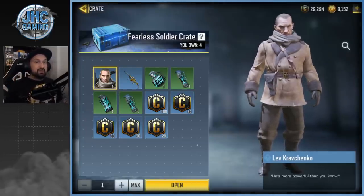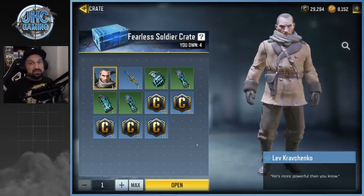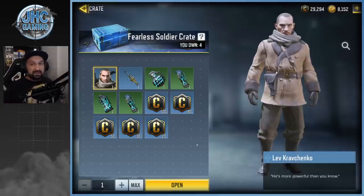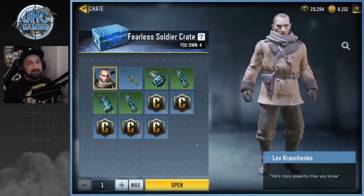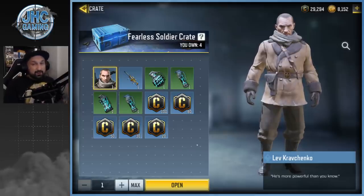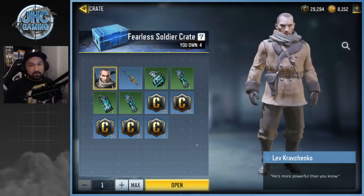Talking about clans — we're gonna have a lot of clan spot giveaways today, six spots at least. Check out the stream later, and every Monday we give away clan spots. So if you guys don't have a good clan, check out the streams on Mondays. Fearless Soldier crate — we're looking for Left Crash Tinko again. We got four this time.